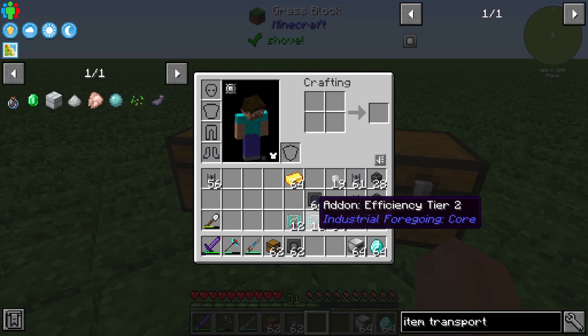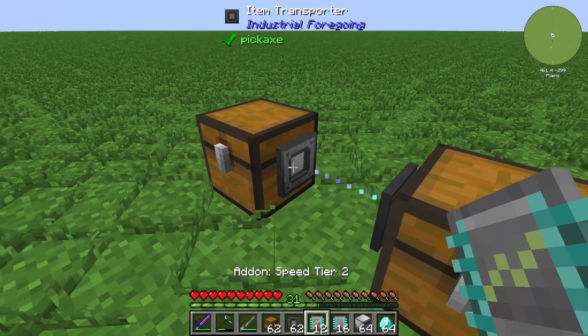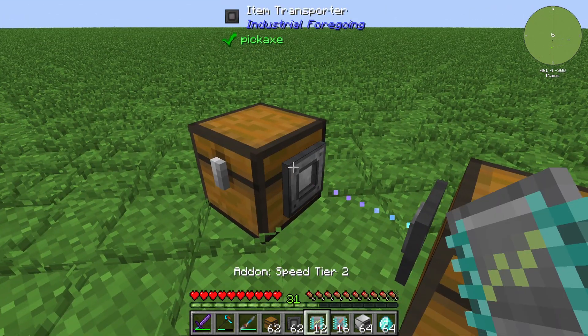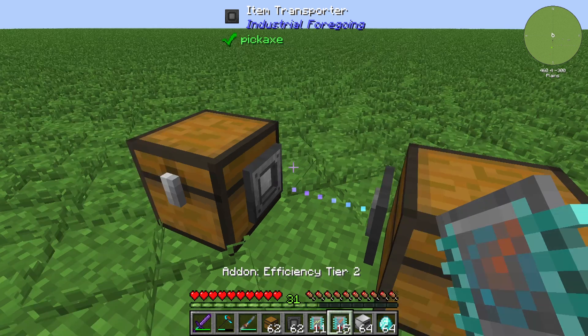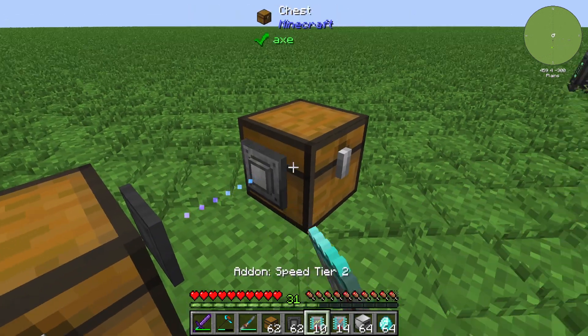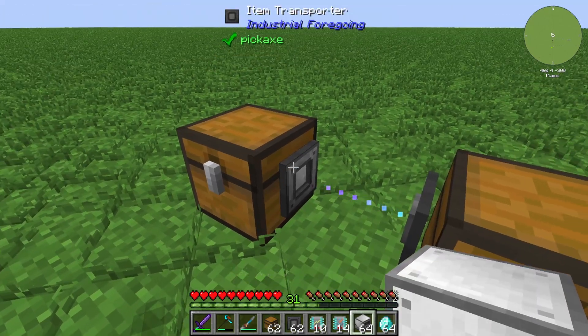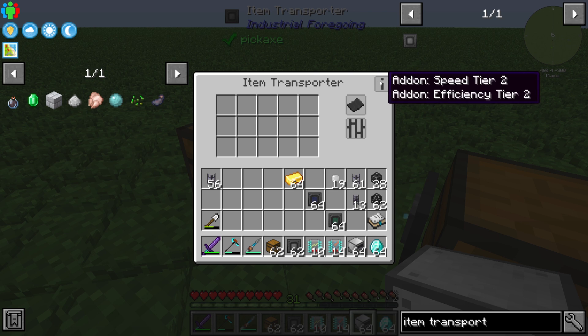You can increase the speed of the item transporter by using some add-ons. You can install them by right clicking the outer rectangle — for example, speed, efficiency, and more speed add-ons. If you right click the outer rectangle you can see the interface of the item transporter.